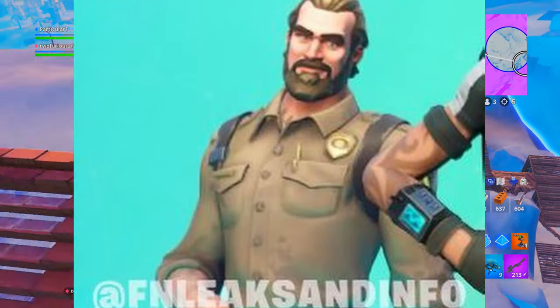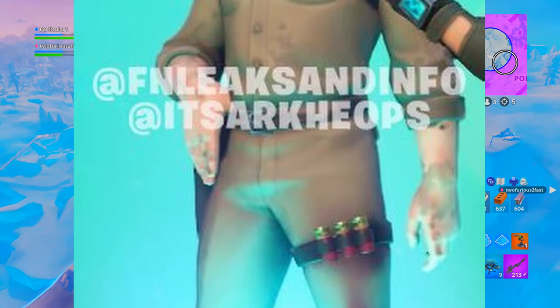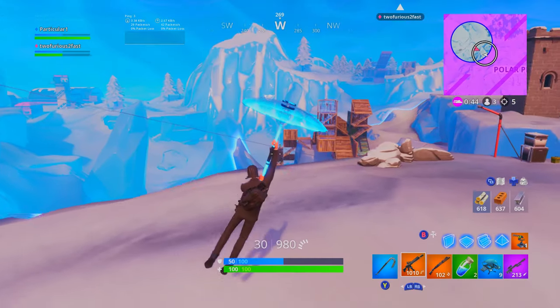The next skin is also from Stranger Things — it is Chief Hopper. He's one of the characters in Stranger Things, like a cop. This skin looks pretty cool; this guy looks huge, and it would be a cool skin to have.